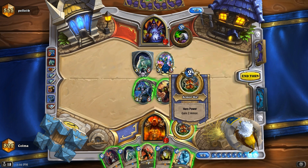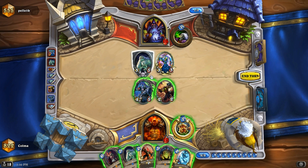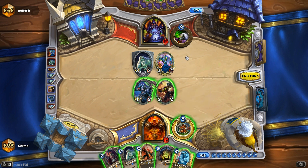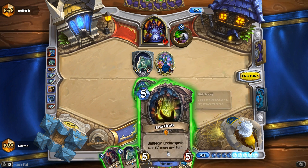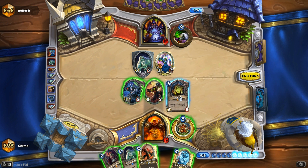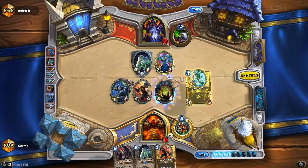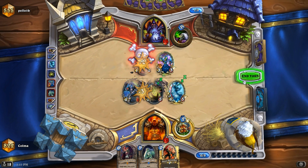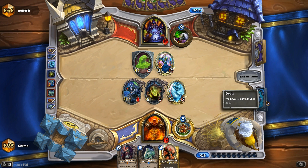Maybe just Loatheb and a Chillwind Yeti here. I can't really... Or Sylvanas — Sylvanas doesn't really work with Amani, that's not very good. Could play Sludge Belcher or Yeti. But I'm thinking, where is that Shadow Flame? Even if I play Loatheb he can still Shadow Flame, but that would be pretty much all he could do, and it would only be 3 damage so it wouldn't kill everything. Let's play Loatheb and kill the first version of this taunt. Still looking for Executes, maybe I'll finally get them sometime. I wouldn't mind a Death's Bite, or Grommash, or both.